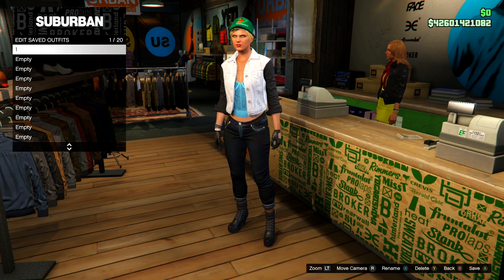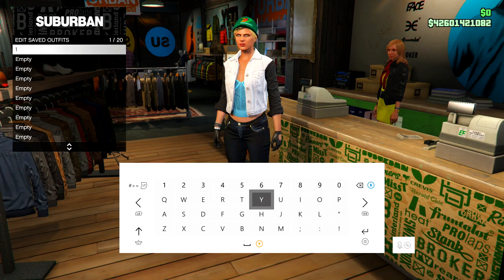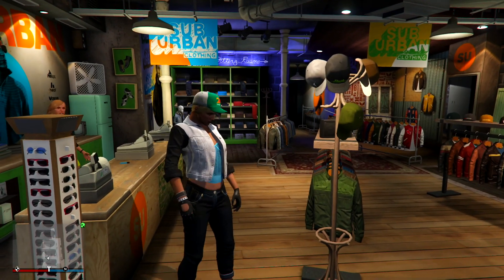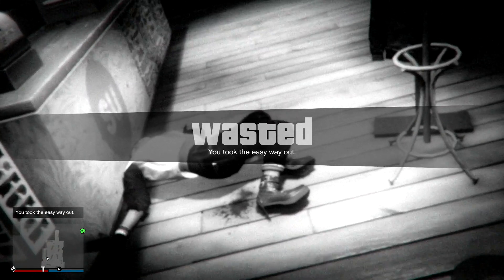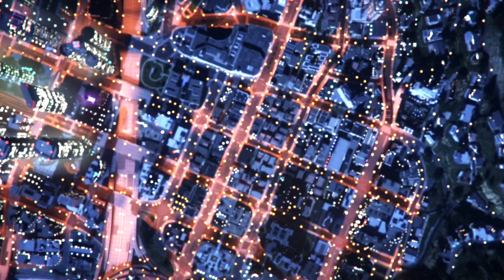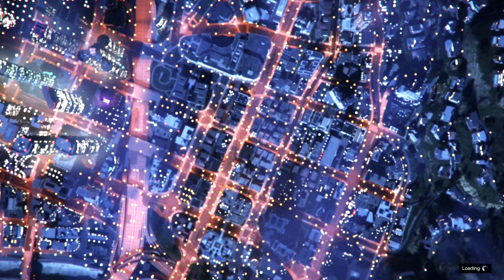Once you've done that, save this outfit into slot one. We're now going to be transferring this outfit to the male character, which will create the checkerboard outfit. This is a very quick glitch — if you look through my videos, you'll find several transfer glitches so you can do multiple outfits. Just create the outfits on the female character and transfer them over using the same method.